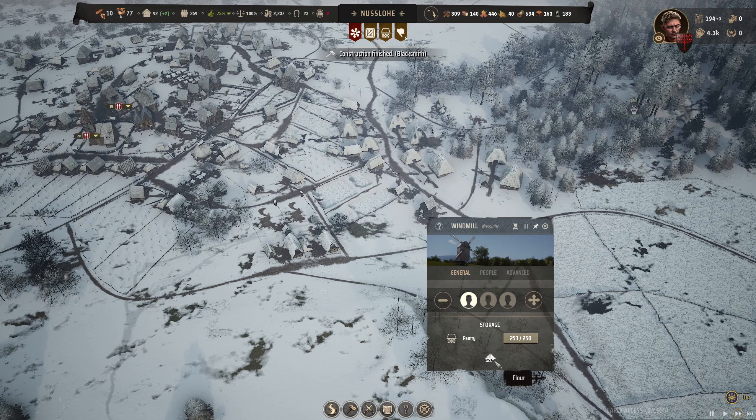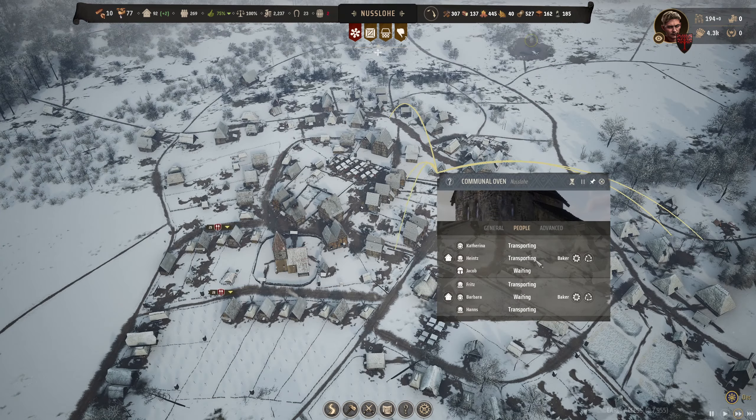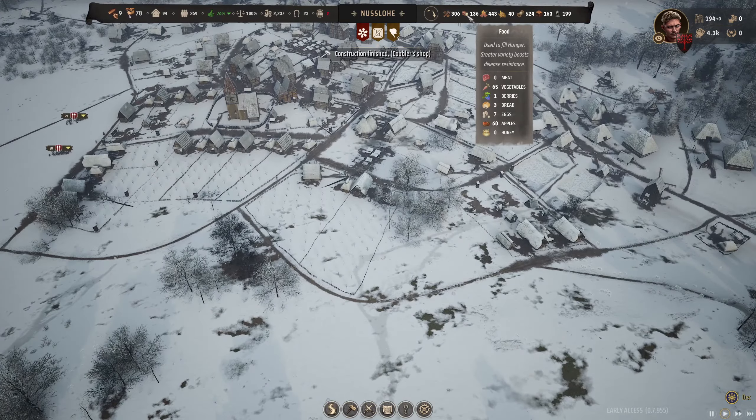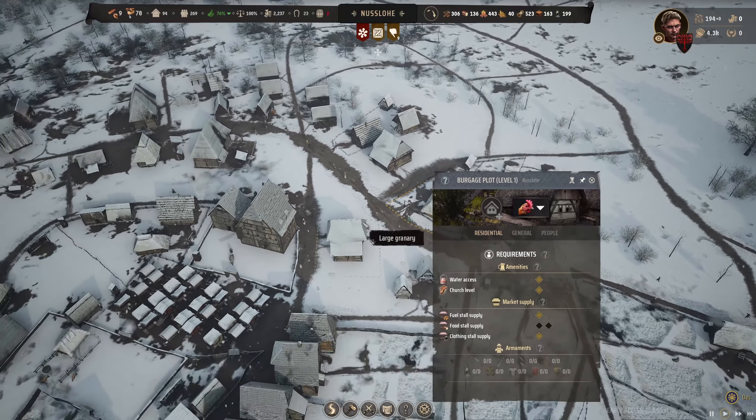269 on the population — we're doing okay. These guys should be good; they'll get their weapons and do their thing. Look at this: 253 flour. They are moving it over, and the communal oven should be smashing in the bread as much as they can. I think they go and grab it themselves, so I'm going to make sure I get more people in. Hopefully get that going — we've got plenty of space for the workers here.